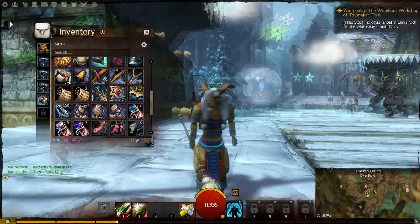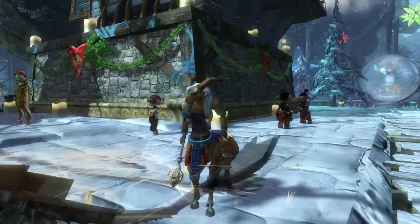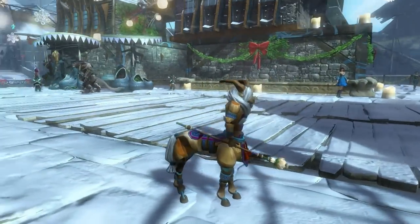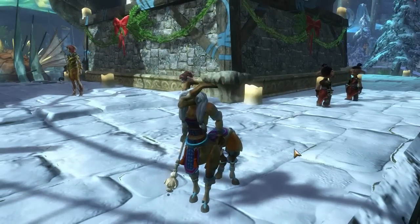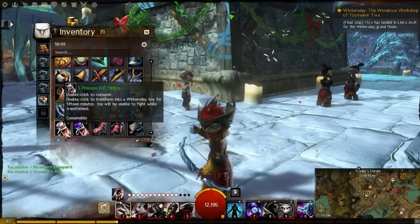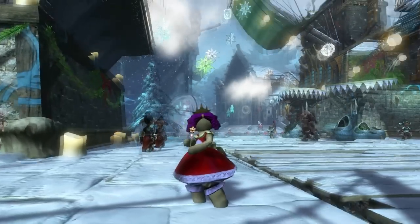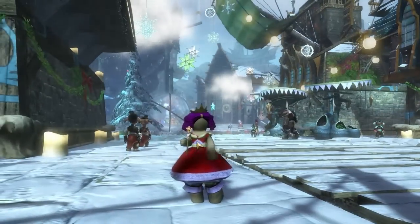The first one is the Ventari - you will get the frame by going to the Grove. It looks pretty cool. You can also be a princess doll - this is the one that you get for going to Divinity's Reach. It's pretty minimalistic but it's kind of adorable, and it does make little noises randomly.